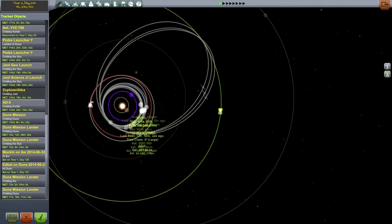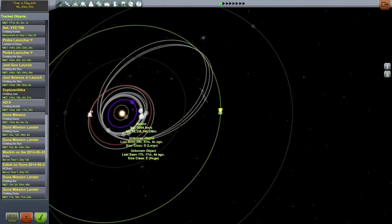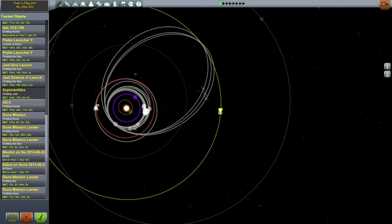Got to keep an eye on that. Also need to think about when we need to transfer back to Kerbin from Jool. It's not for a very long time — it's a 49 degree angle, and right now we're actually in line with Kerbin. So it's a negative 49 degrees; Kerbin is going to have to come all the way around and come up behind Jool before we can transfer back.